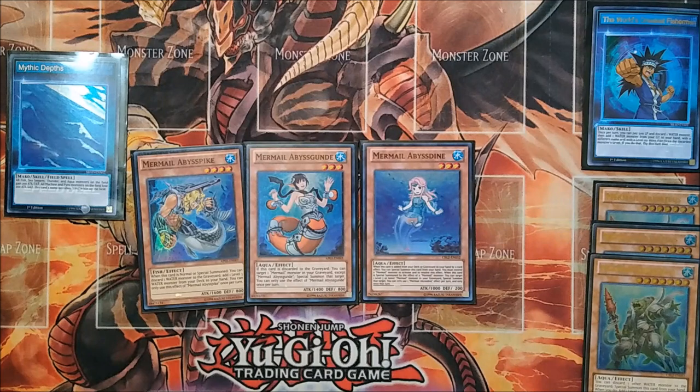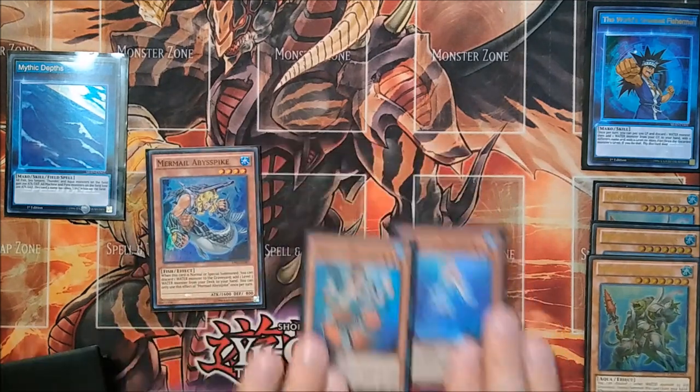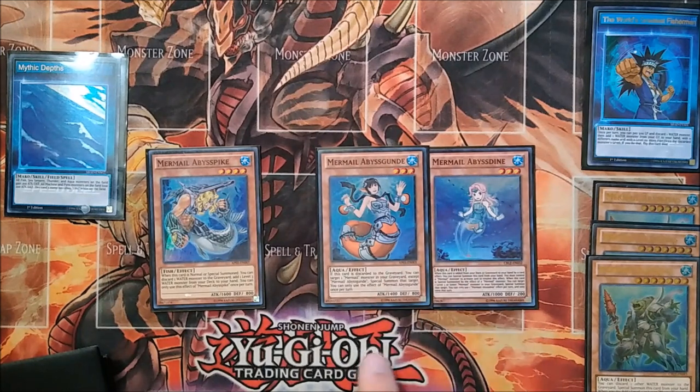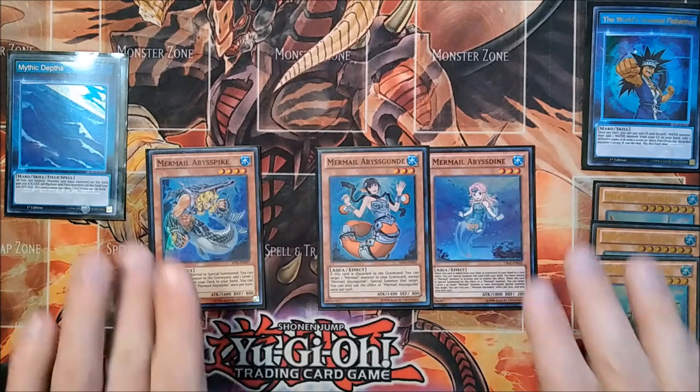One copy of Mermail Abyss Dine. When she's searched by a Mermail like Mermail Abyss Pike or Mermail Abyss Teus, you can special summon her. And if she's special summoned by the effect of a Mermail Monster, you can special summon a level 3 or lower Mermail from your graveyard. She's a simple way to get a body on board, and with these two cards there's a nice combo where you discard Mermail Abyss Gund, special summon Mermail Abyss Dine, Dine summons Gund, and you get two monsters on the field for free.